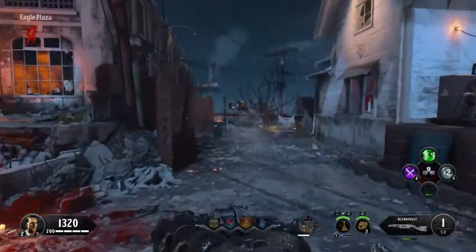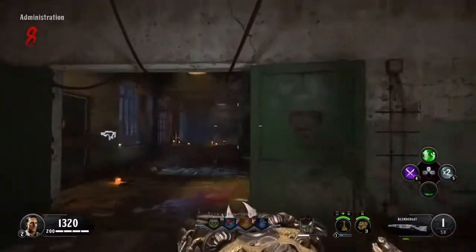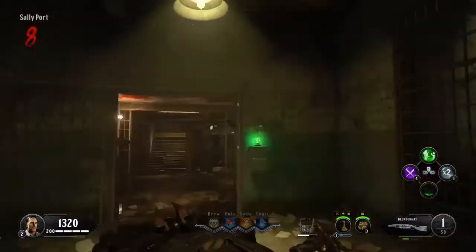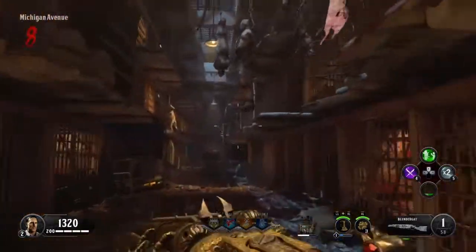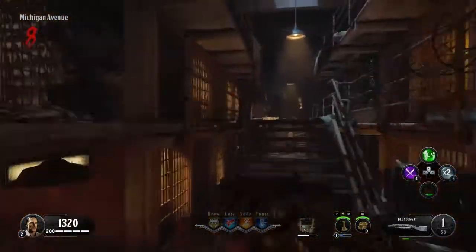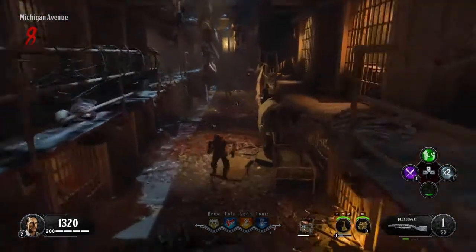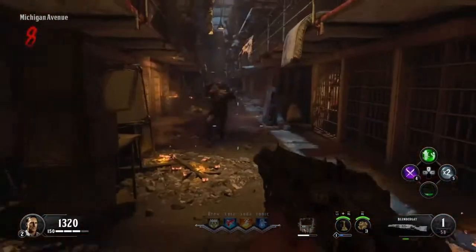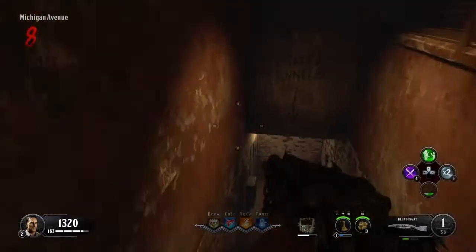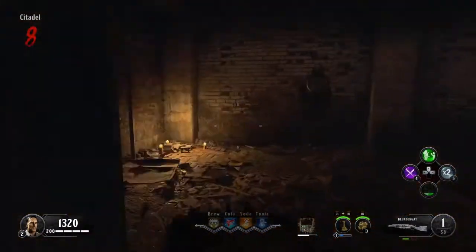If you can't get the Blundergat in the first few hits, go through the catwalk and try building the shield, turning on the power and all that good stuff, turn on the Pack-a-Punch, and then try getting the Blundergat. You're gonna be stacking up points over time, so you should be able to get it around round 10 or 12.